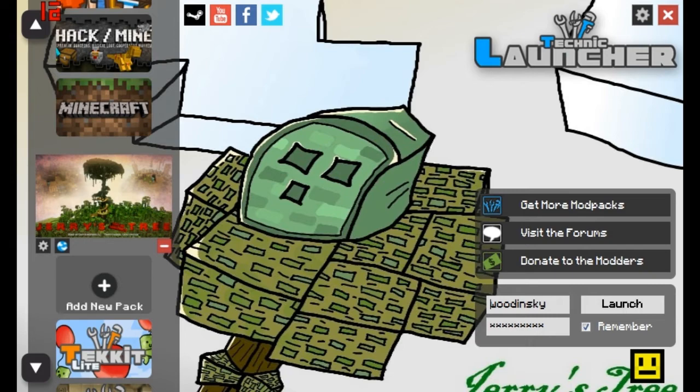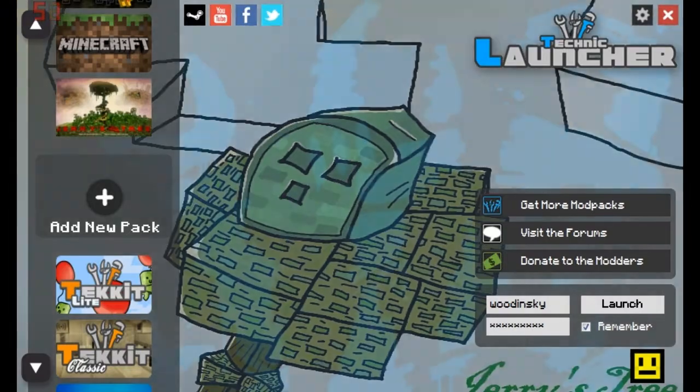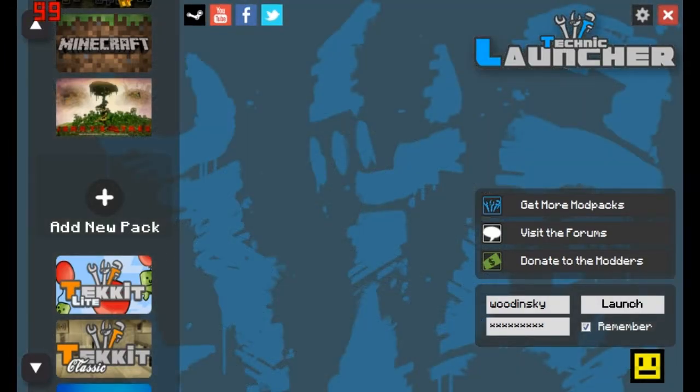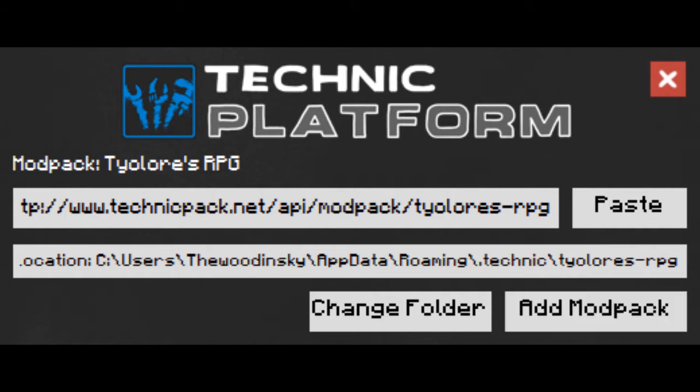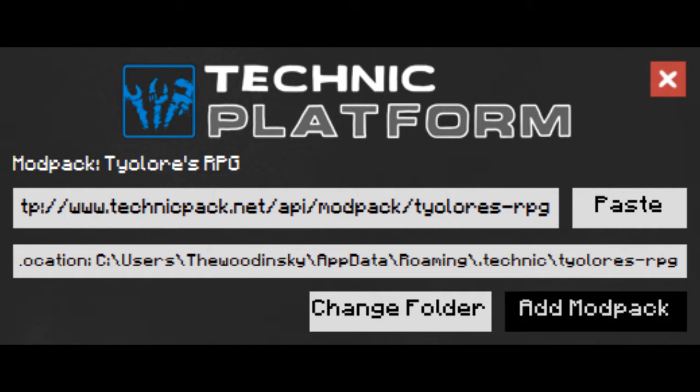I've already tried to add CaptainSparklez's mod pack and it doesn't seem to have worked, so I'm hoping this one will work. What you do is go to 'add new pack' and then you've got to paste the link — basically what you can see on your screen now is the little link box that will pop up, and what you want to do is paste the link you got off that website into there and it should open up when you click 'open' or 'load mod pack' or whatever it says.